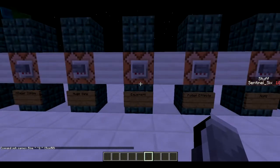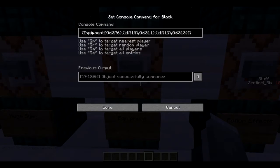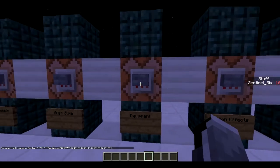Next is how to summon a mob with equipment — so basically armor and stuff. The first slot is a diamond sword and then the rest is just armor. It's just the Equipment tag with square brackets, and between curly brackets all of the equipment pieces, then closing all the brackets — that's important of course.